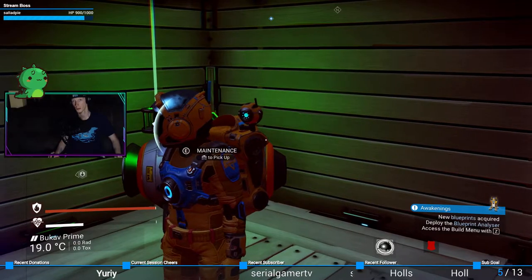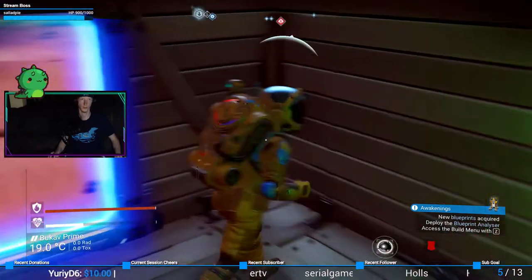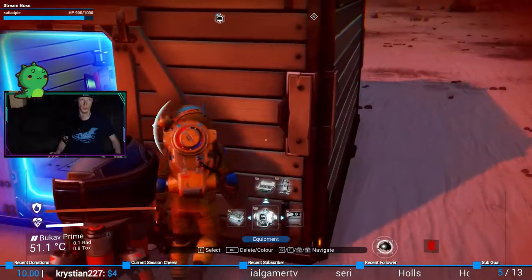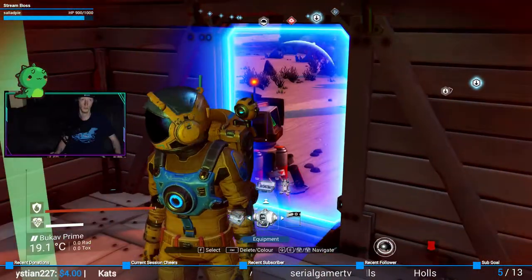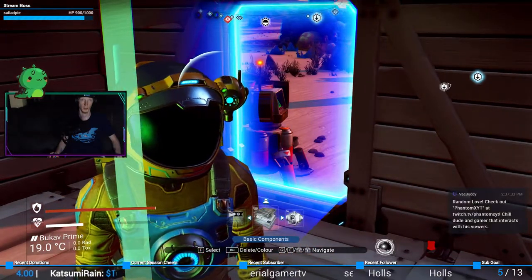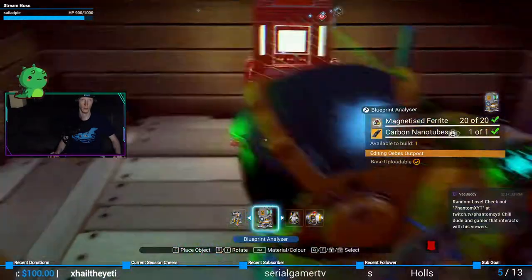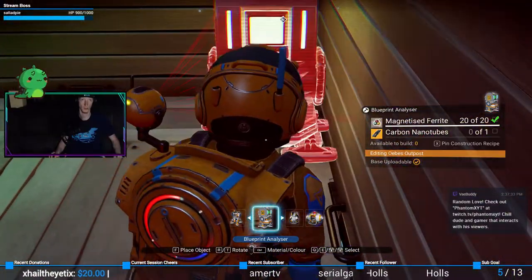New blueprint required — deploy the blueprint analyzer, build menu Z. Is it under equipment maybe? It's got to be under equipment. Nice — blueprint analyzer, you can go here, friend.